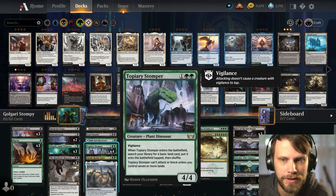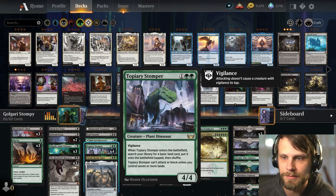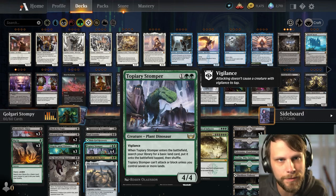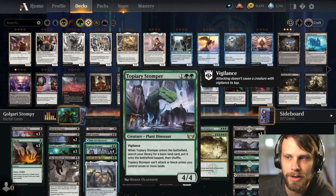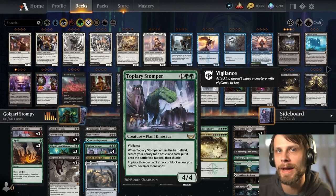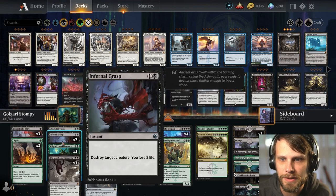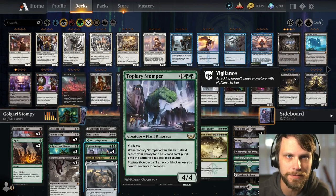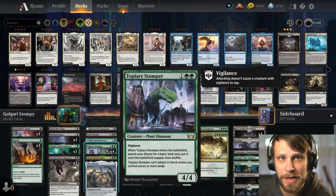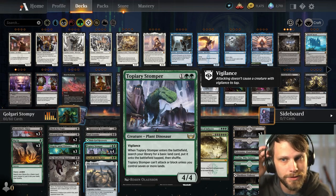Topiary Stomper can't attack or block until you have seven or more lands, but importantly it does get you a land, so it's very easy to ramp yourself into that seven. A lot of the time it comes down, doesn't do too much, but gets you a land and then builds into something more powerful. Generally by the time you have seven lands it can get outpowered, but because we've got so much spot removal we can take care of bigger stuff if the opponent is playing it.